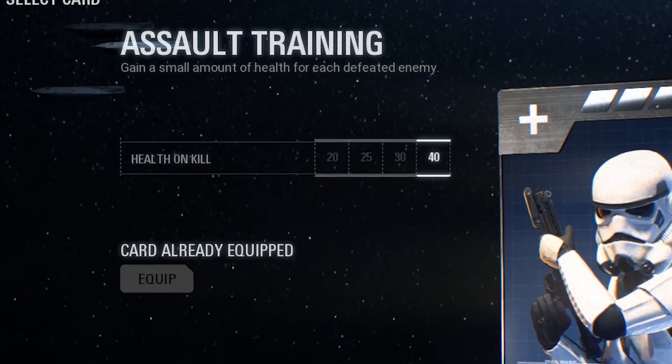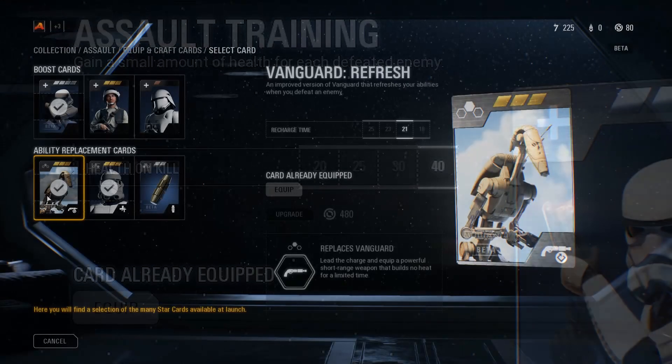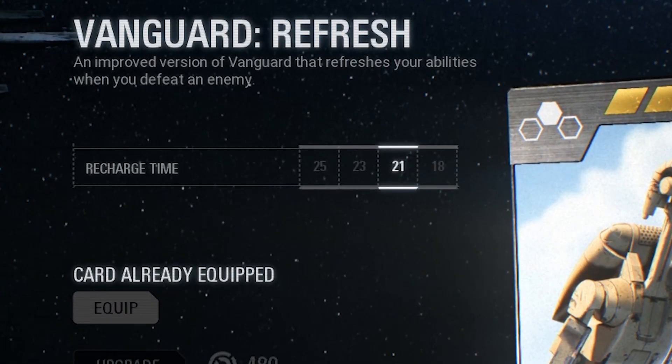Assault Training gives you health on kill, scaling from 20, 25, 30, and 40. Vanguard Refresh gives you a shotgun, but it also refreshes your abilities when you defeat an enemy. It scales from 25 seconds, 23, 21, and 18 seconds recharge time.